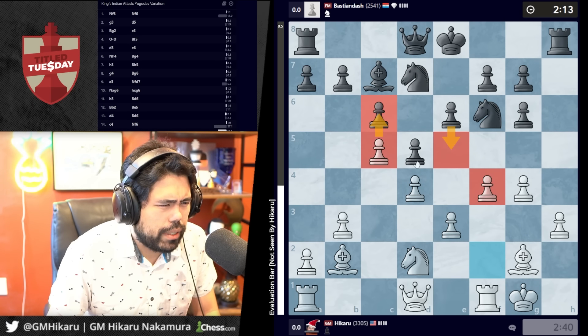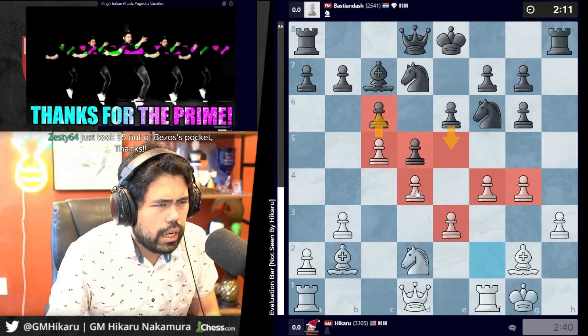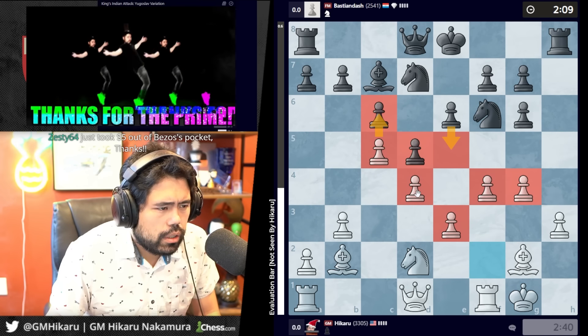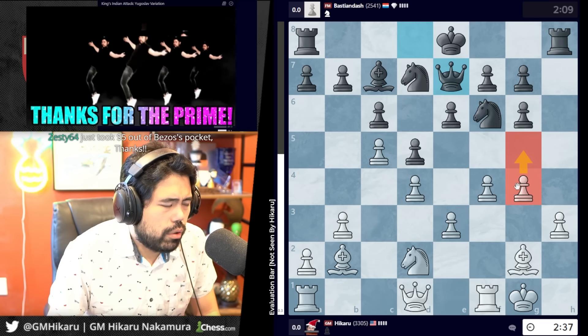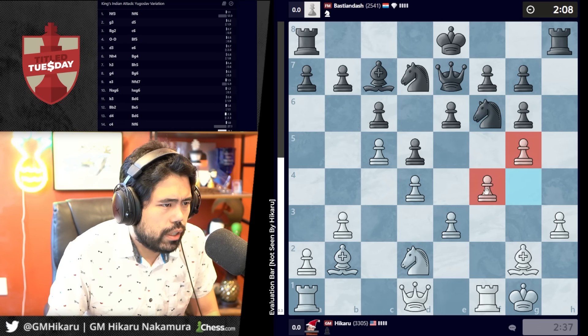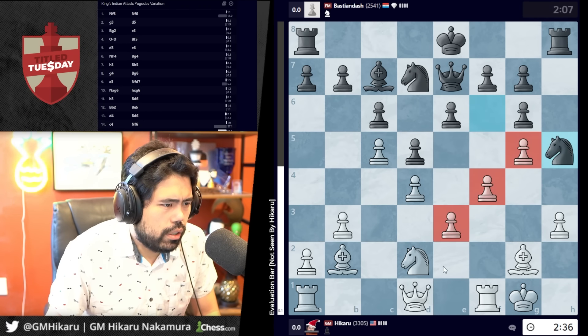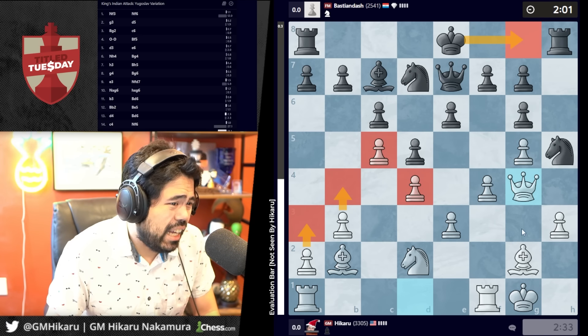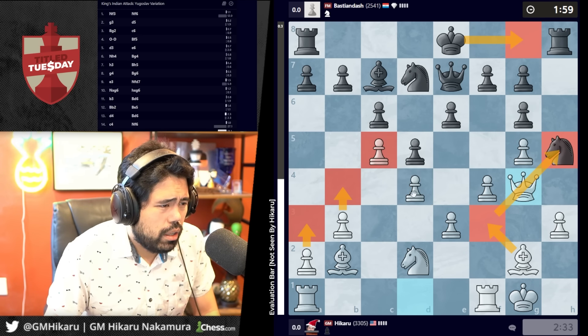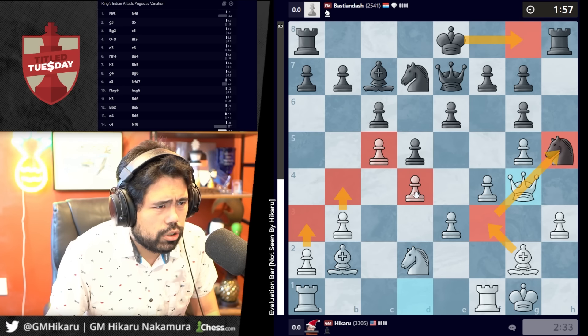Just taking away space in the center — I feel like I'm doing pretty well. Queen e7. I can go g5 if I want to — actually I am going to go g5. The point is I built the classic fianchetto. Actually I should go here probably; I don't want to give him some f6 tricks. So I'm going to go b4, a3, expand on the queen side. I can castle but there's bishop f3.